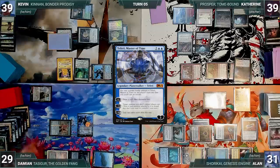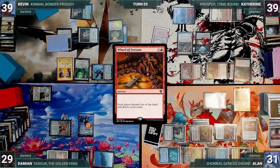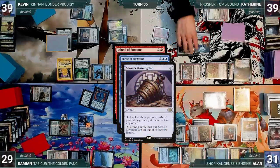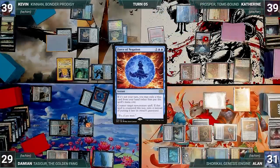At end of Kevin's turn, Katherine cracks her Emergent Zone, giving her spells flash until end of turn. She casts a Wheel of Fortune. In response, Damien casts a Force of Negation exiling a blue card and targeting Wheel. In response, Katherine activates Top looking at and rearranging the top three, then taps Top to draw a card putting it on top. Force resolves, countering and exiling Wheel of Fortune. Unfortunately disrupted, the turn moves to Katherine.